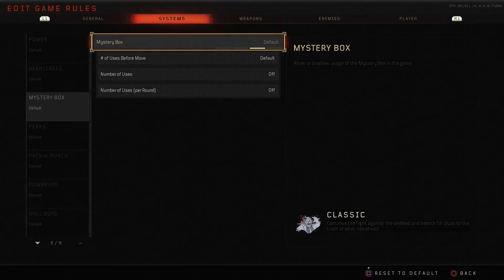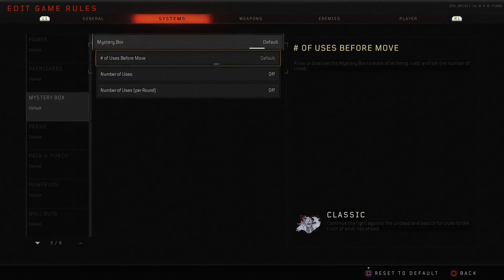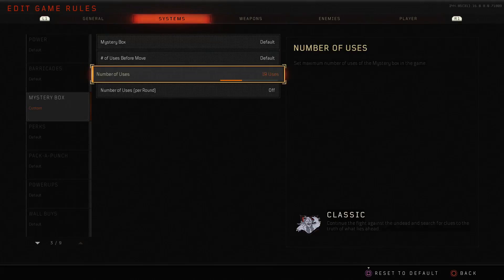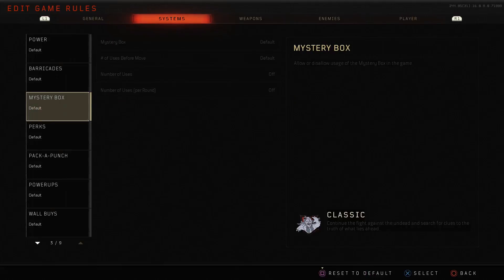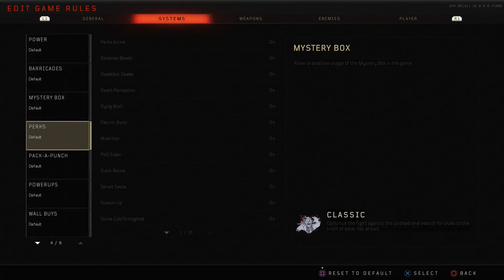Next up, mystery box changes. You can have the mystery box off altogether, only on during a fire sale, the normal default, or always on. You can set the number of uses before it moves, up to 10, and set an overall number of uses limit in the game — over 50. You can also set a per-round limit to prevent players from just spamming the box for the best weapons.